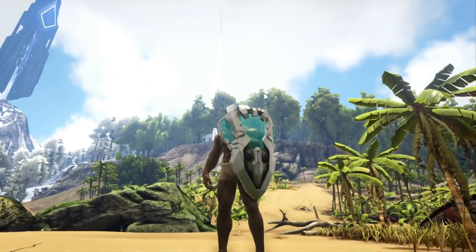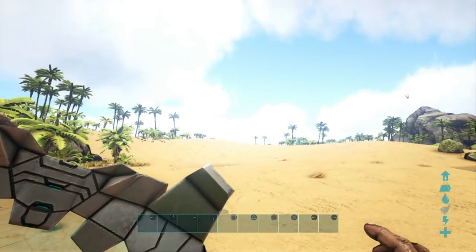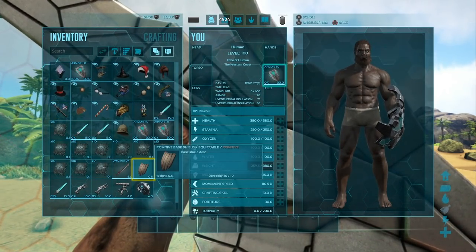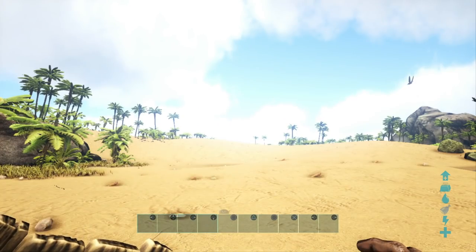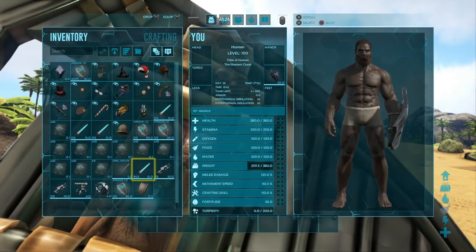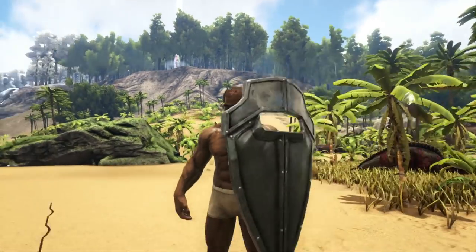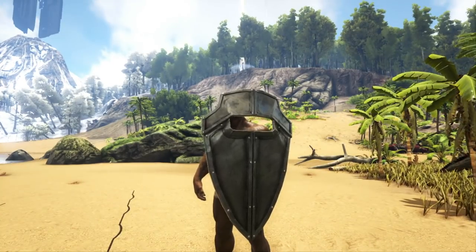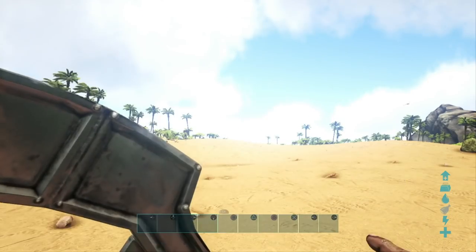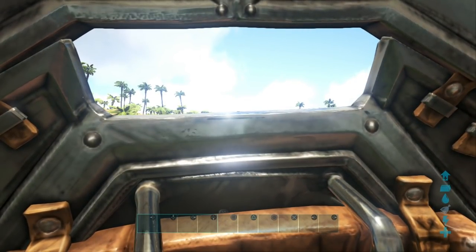Now this thing looks majestic as anything, it kind of looks like a T-rex skull, and today we're going to be doing a comparison between the TechShield, the primitive shield which you can see down here — the little tiny wooden shield — and the metal shield, to see just how much damage these guys can block and whether or not the TechShield is the best. Alrighty, now we're going to get into some testing.